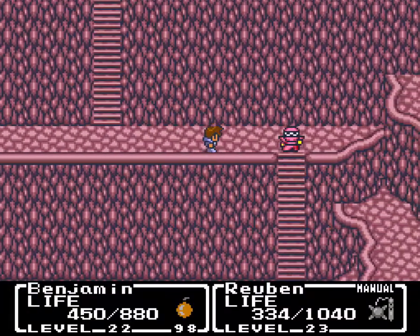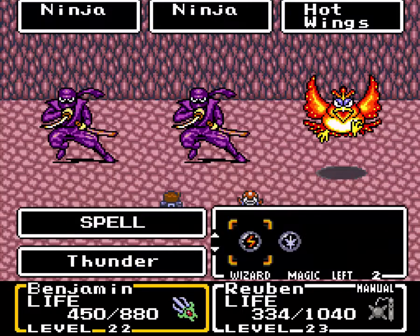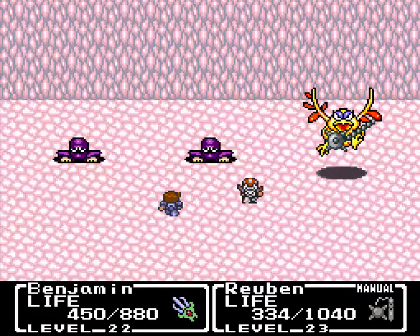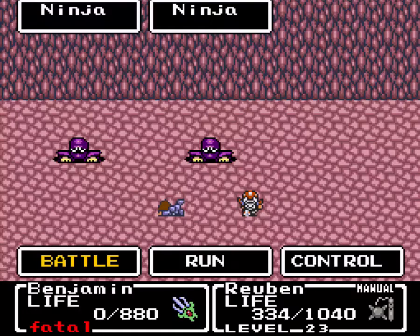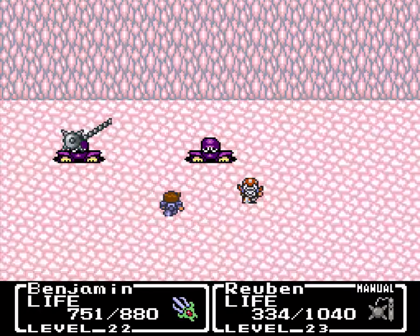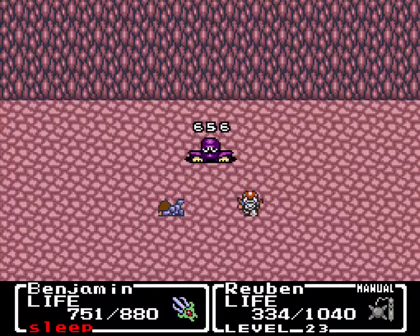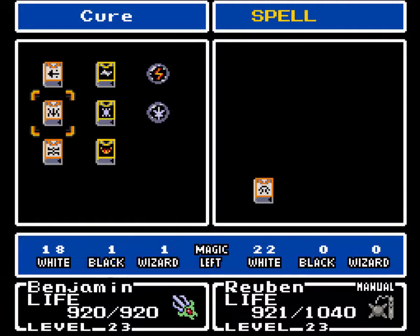We have a new enemy: ninja dudes. They are weak to lightning. This is a good opportunity to use the White spell — I think I can destroy two of them. Unfortunately Reuben went first so I won't be able to kill anybody that way, but he can take out two of most enemies with a White spell, especially with the clock whip. They love to inflict sleep — don't put Benjamin to sleep! I want to get my Life spell off first. Get off your ass Benjamin — and he leveled up, that's good.